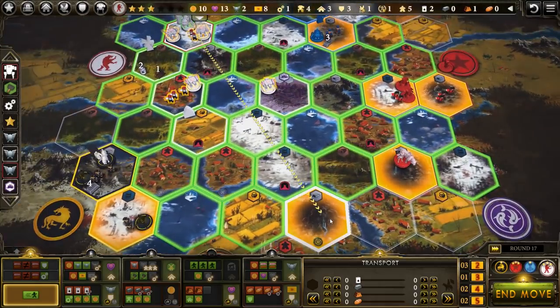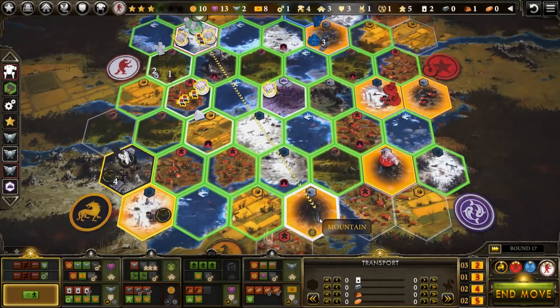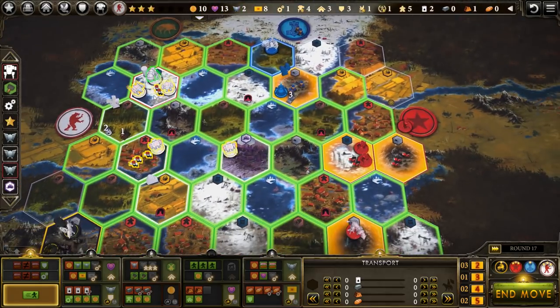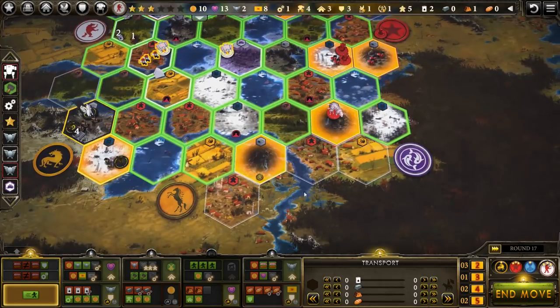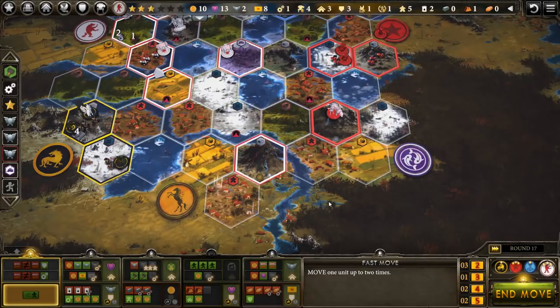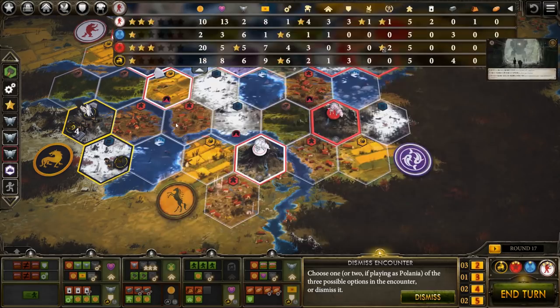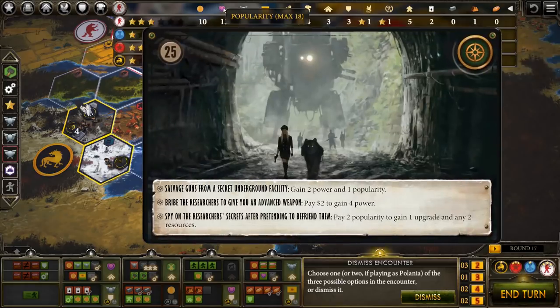I think we just go and hit another encounter, get some more resources, maybe some popularity. And then into the water — teleport over. Ooh, creepy art — man, I love it. Salvage guns from a secret underground facility: get two power and a popularity, and we can spend two dollars to gain power. That's good. We're not going to pay popularity here, although it's super strong. The game's not about to end — it's very unlikely. We can probably get back up to popularity fairly easily through passive things, so I think we are going to spend this.